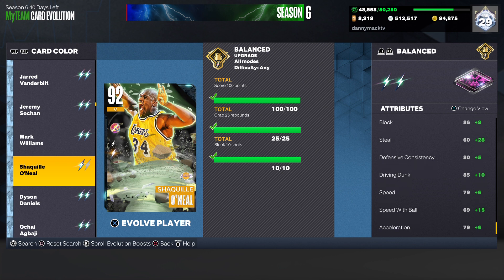Steal up to 88. Driving dunk up to 95. Speed up to 85. Speed with ball up to 84. Acceleration up to 85. Defense consistency up to 85.